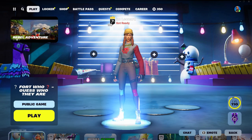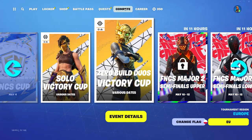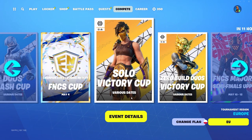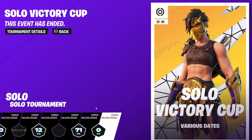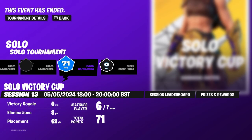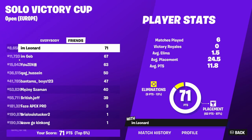This is how you know if you've qualified for the Solo Cash Cup. First of all, go to the Compete tab and go to the Solo Cash Cup or Solo Victory Cup. Then go to the tournament that you just played. Go to Session Leaderboard. Press Friends and you'll see yourself.